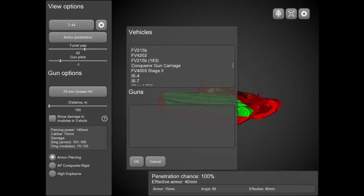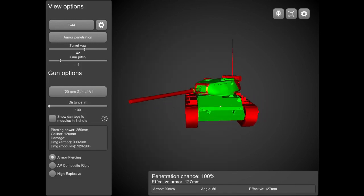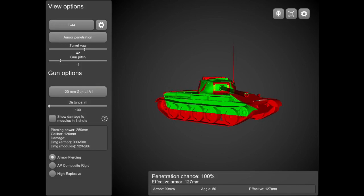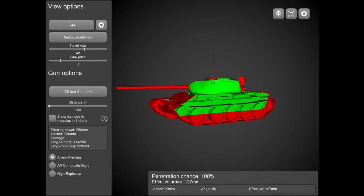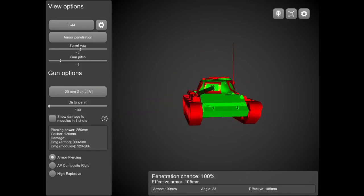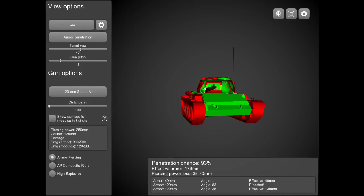If we look at a tier 10 gun like the FV215b's 120mm L1A1 gun, you're pretty much going to get penned everywhere unless your front angled armor is at a very sharp angle — around 70 to 73 degrees. Otherwise you're going to get penned easily, especially on the sides and rear. Looking at the turret, same story unless they get an unlucky shot on the sides of the mantlet.